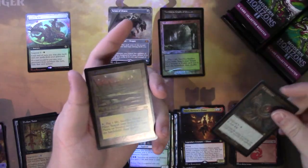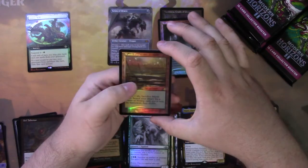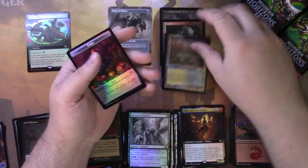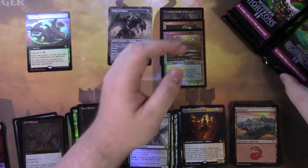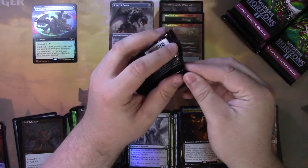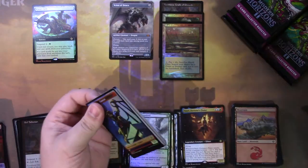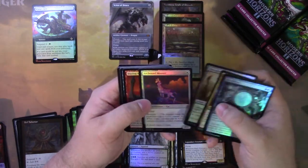Oh my God! This box is just giving me everything I want. Marsh Flats, retro frame foil. God, that is awesome — now we have two! I wonder if we can get the full set of retro frame foil fetch lands in one collector box. That would be legend-worthy, because the odds of that happening are just so slim. But if I can get one of each, I'll be set.